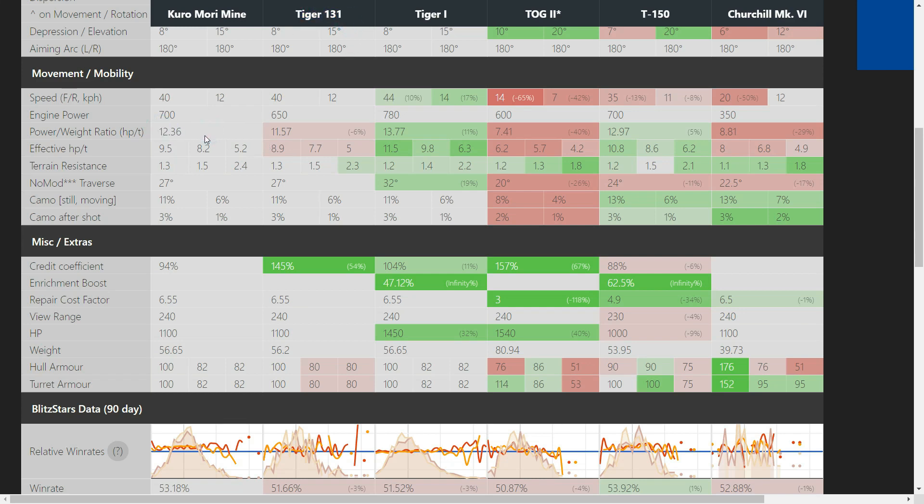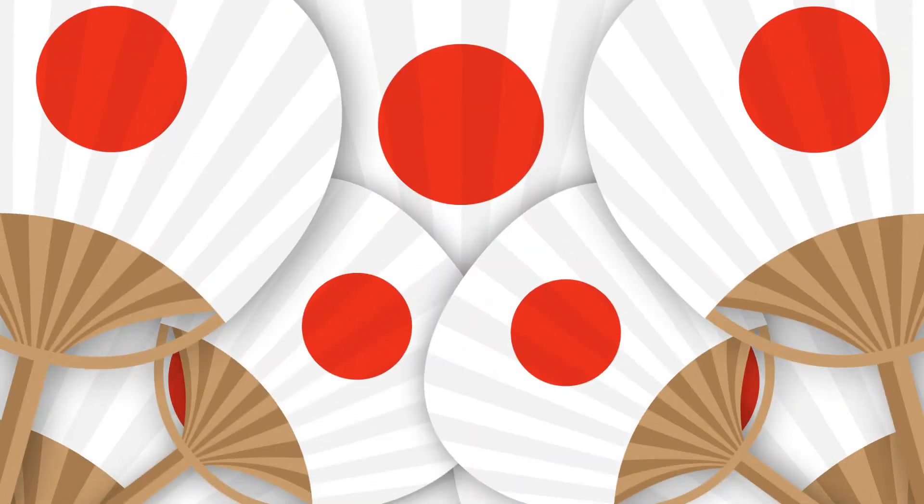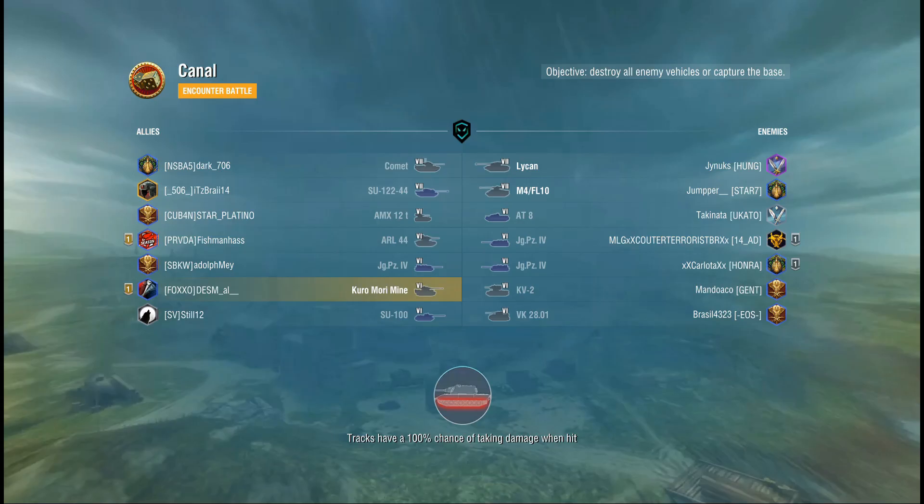I feel quite sorry for you, because the Kuro is just a better tank. Just look at all the statistics — it's basically the same tank. It doesn't have as good an engine as the Tiger 1, but as I said, it's a tier 7 heavy in a tier 6 game.